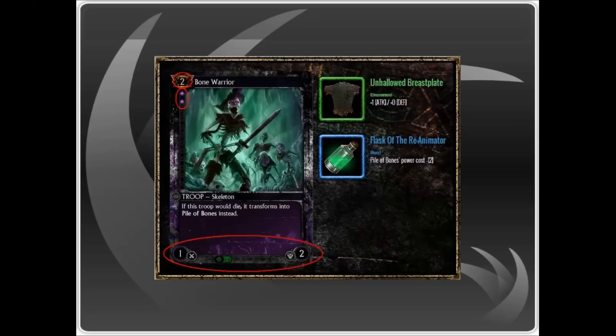This card is a 1 attack and 2 defense, making it weak but excellently positioned to block any high attack, high cost troop — which is normally referred to as chump blocking in TCGs.